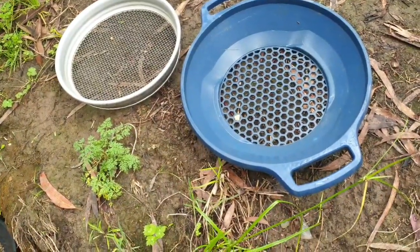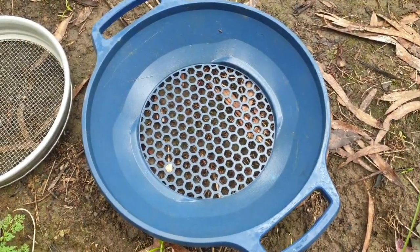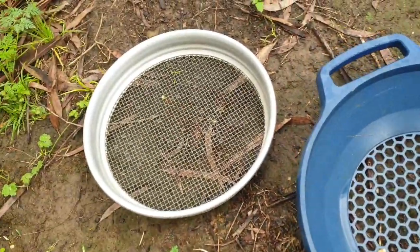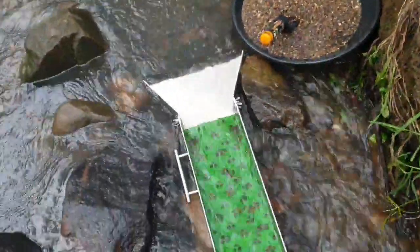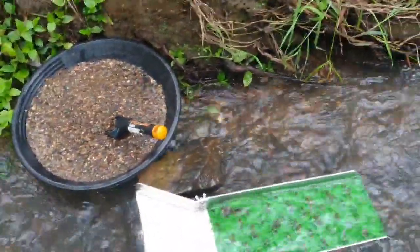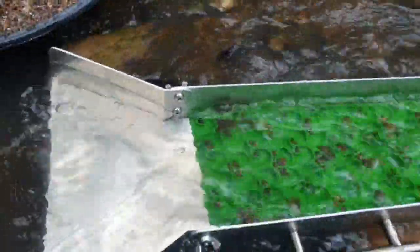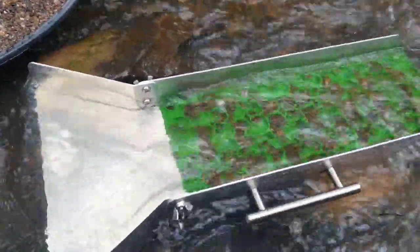Back down at Warrandyte today. This is the classifier I was using yesterday — the Minelab classifier. After getting a few tips, I've started using this one which has a slightly smaller mesh. Back in the same little place. Also got advised I should put a bit more angle on the sluice, so that's what I've done. As you can see it's clearing a lot better, getting a lot of movement in the cells now, which I was probably lacking yesterday. We'll see if we can get a bit more luck today.